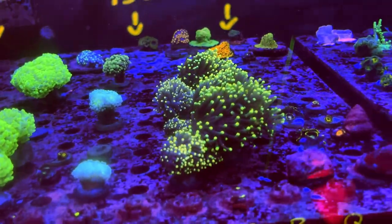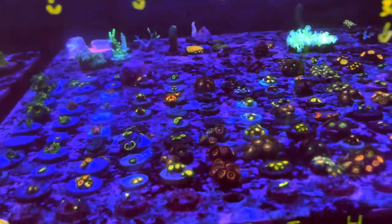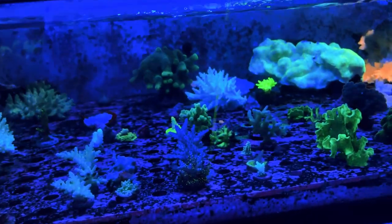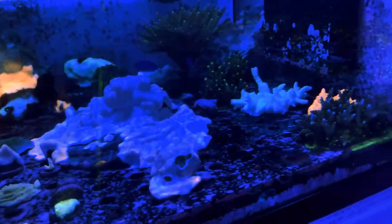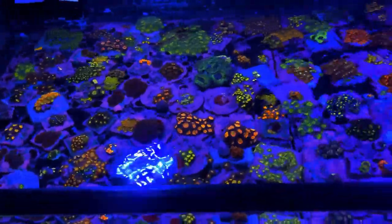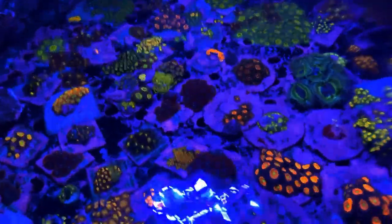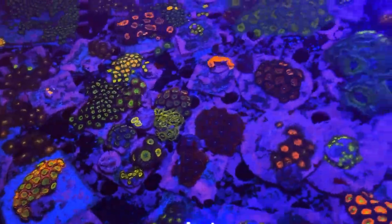We've also got some Rasta torches here, and next to those are our zoas. We've got some more zoas posting every week — tons and tons of different ones. Then we've got our acro SPS system here, a little light right now — we're working on getting some of them moved over into the new trough system. You can see here the reason why we've got zoas dropping pretty much every week — we've got a ton that we farm out. We usually try to frag at least once a week, but a lot of them really need fragging twice a week just because we have so many.